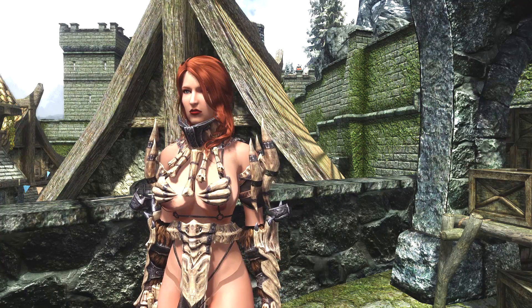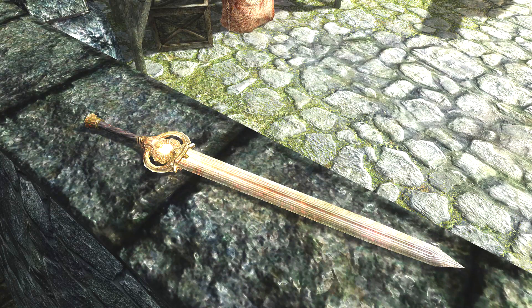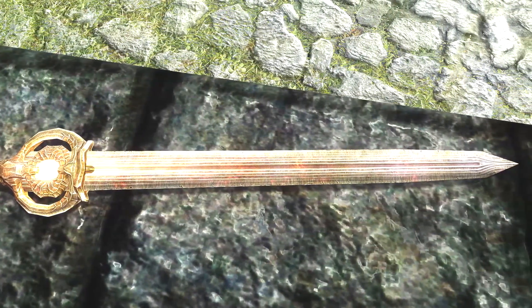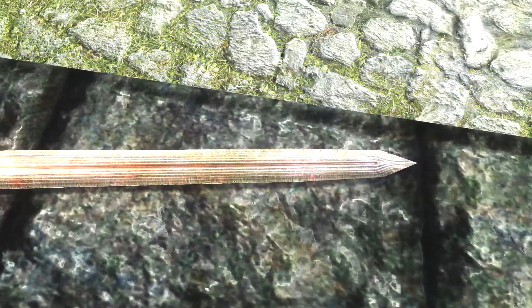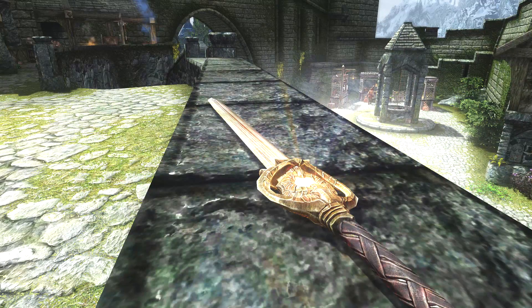So without further ado, let's have a good old gander. This is the original Dawnbreaker — this is what it looks like in the base game, probably slightly higher texture due to other mods. It glows red, it looks funky, it's very gold and has this kind of pulsing redness to it. Dawnbreaker is supposed to be made out of pure light — it's supposed to be kind of like the godly sword of godly goodness.